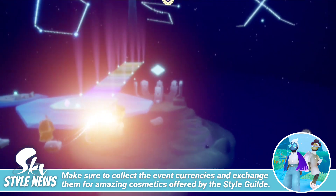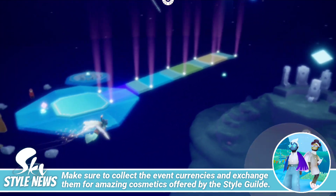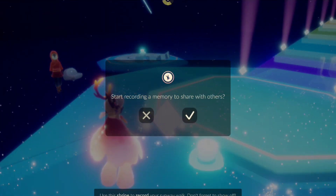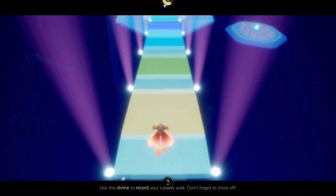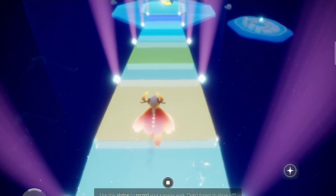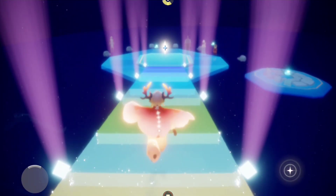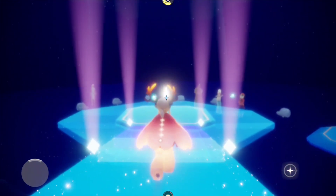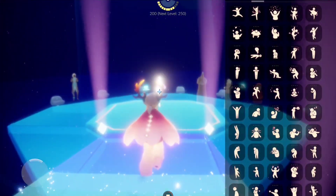Look at this magical area. Let's take our shared memory. Let's do some recording here, and sharing a memory in the Disney style runway. We are rewarded with lights by the event guide.